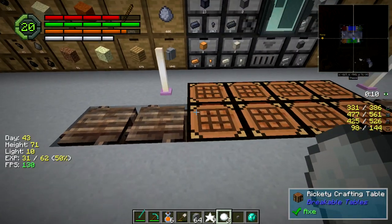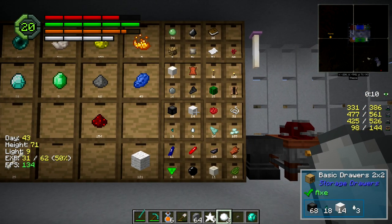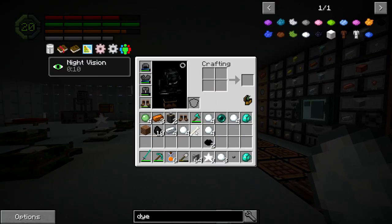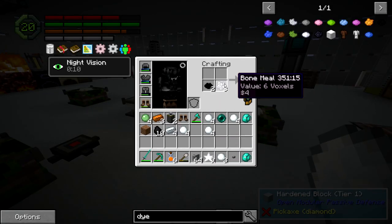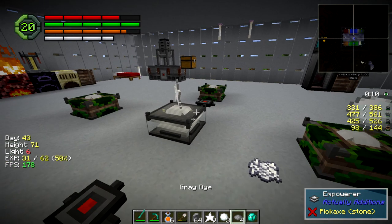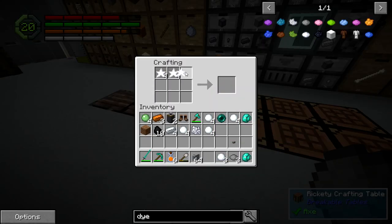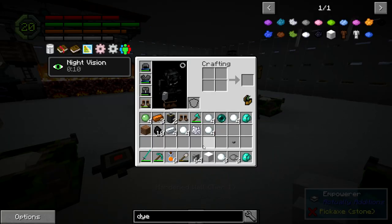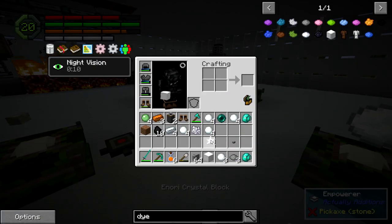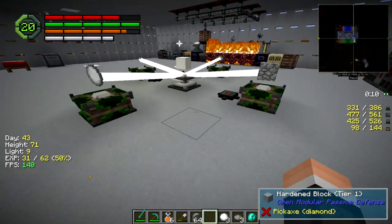Oh, I already had two Inori - I might as well do a block then. Bone meal, bone meal. Let's just grab bone - easy that way. Bind that. There we go. Make a block and just do the whole block - seems like a better deal. And a cobble, one cobble. There we go.